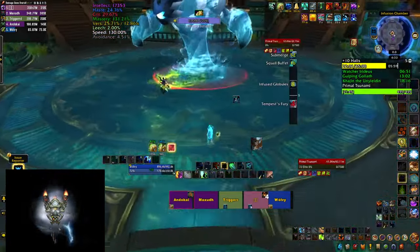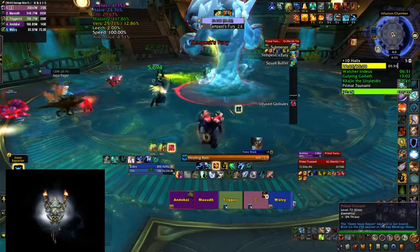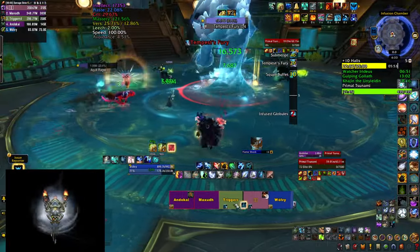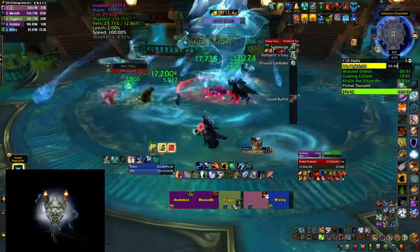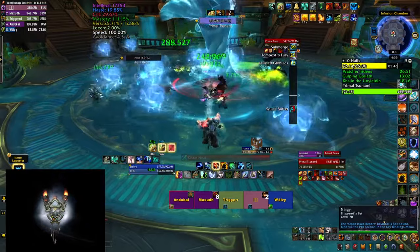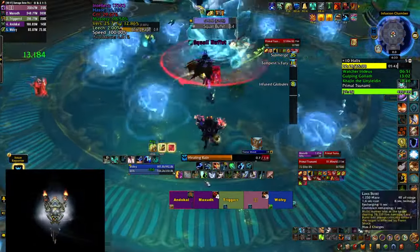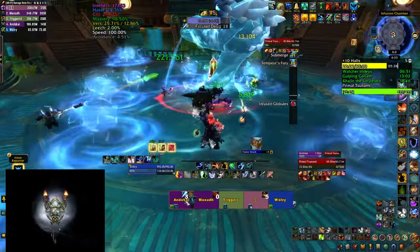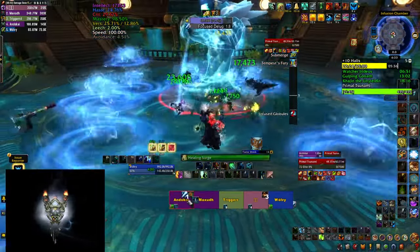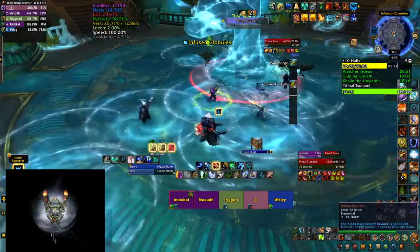That brings you to the last boss, a big elemental that casts Tempest Fury - heavy AoE damage to the whole party. He follows it up with Infused Globules, spawning circles on the ground that you need to dodge; shortly after they become orbs that move around slightly, so make sure you don't get hit by those. He also casts Squall Buffet knocking the tank back, followed by Focus the Looch which is a tank buster - make sure to heal through that if your tank is not using defensives.